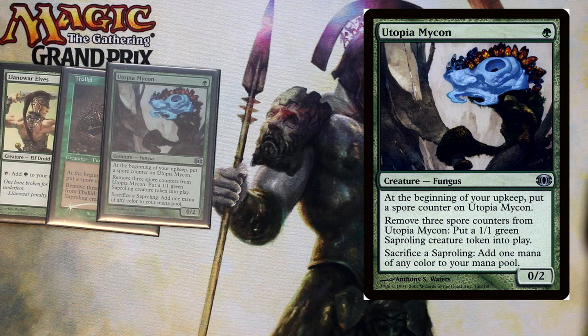And then we have Utopia Mycon. Utopia Mycon is a 0/2 fungus for one that says at the beginning of your upkeep put a spore counter. Then you can remove three spore counters and put a 1/1 saproling into play, and then you can sacrifice a saproling to add one mana of any color to your mana pool. This is a great ramp and sacrifice effect for our deck — just a really solid creature.